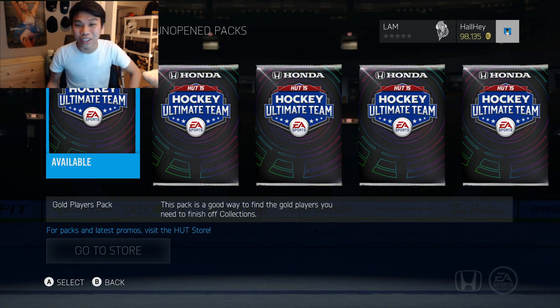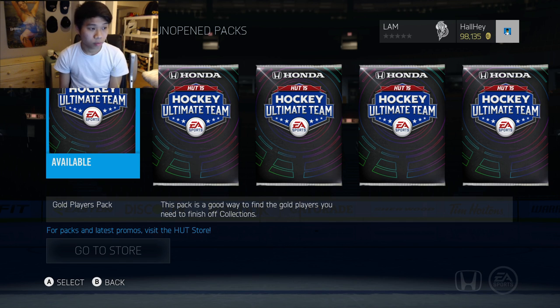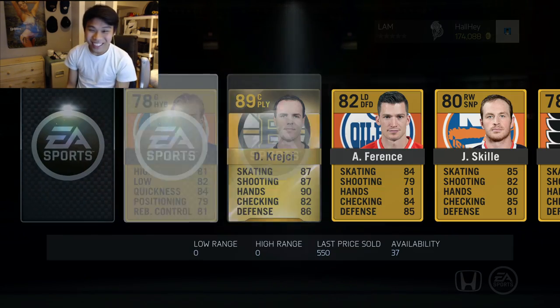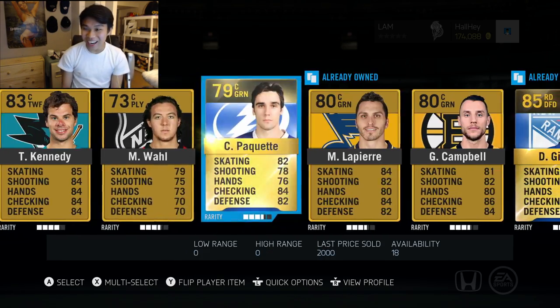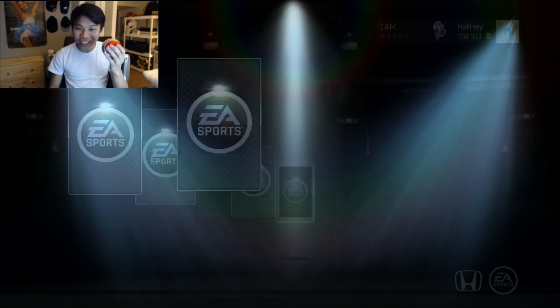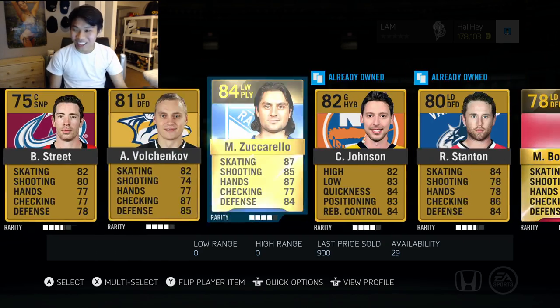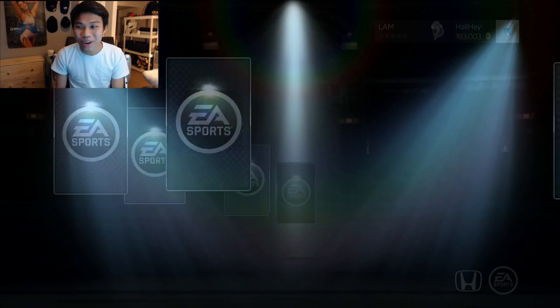So far you guys are not half bad - we're getting some pretty good players. Other than Martin St. Louis, that's the only notable player we got so far. But let's go on to the next one - 'Oops I Did It Again' pack. All right, I'm gonna make my own one here - we're gonna do the 'that was easy' pack. Let's see - three, two, one... Zuccarello! The no-superstition pack - come on, we got three more here.